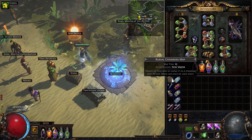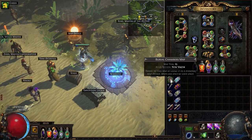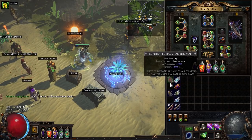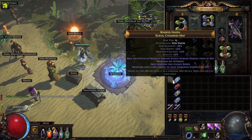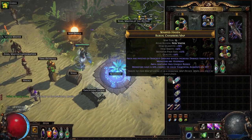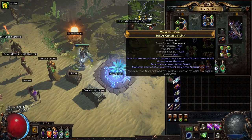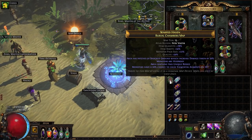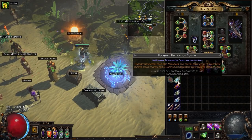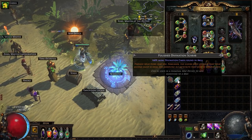The way I did it: I bought 100 burial chamber maps and each one is worth around 7c. I used four chisels for 20% quality, then alched them. To be honest, I maybe should have also vaaled them, but I didn't want to invest too much and there is a little bit of risk when vaaling. So I just alched them, and if I hit reflect I would reroll them.